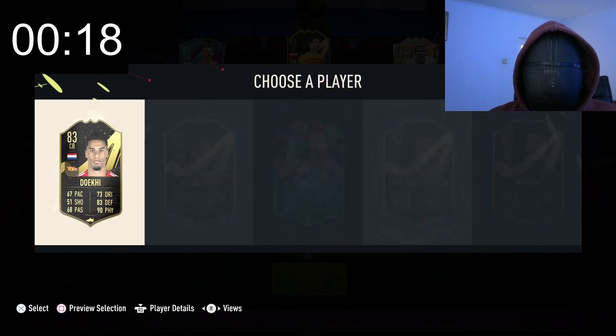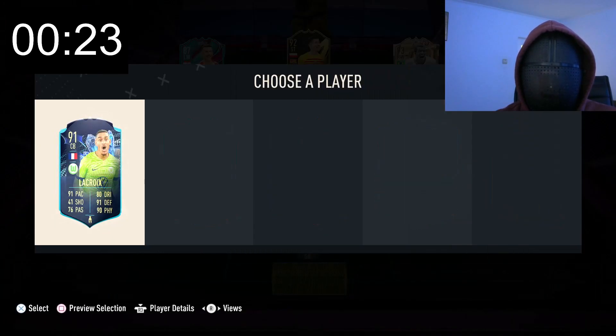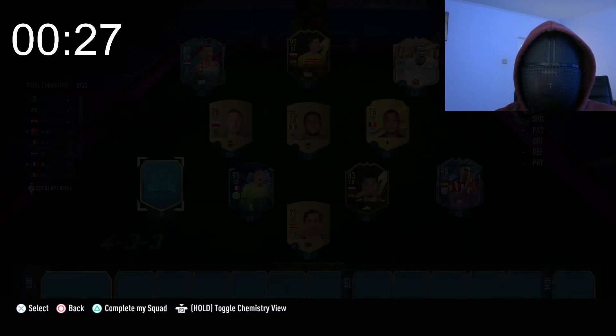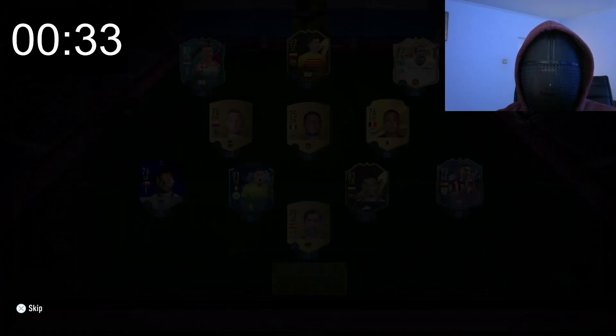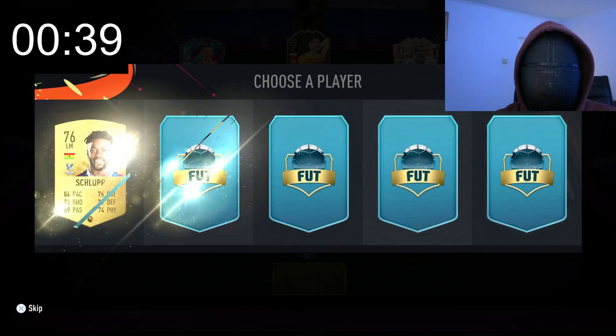Right back: De Marcos. Center back: let's see, Lacroix, alright. Diego Lopez, left back. Okay, the first 11 is done. Navas, good, let's go. De Licht, De Lorenzo, alright. Schlup — go, go, go. Party, okay.